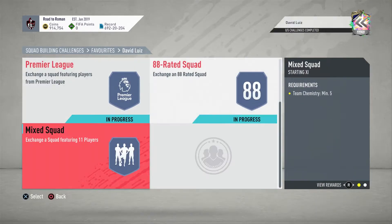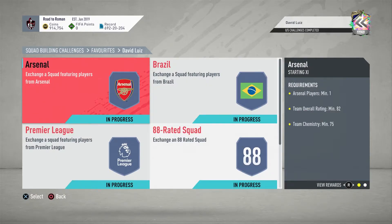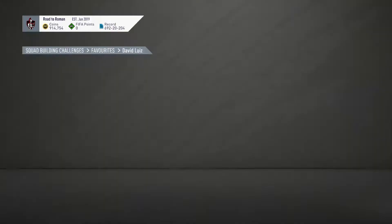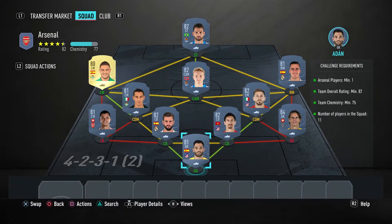So the squads — we've got the mixed squad again, you guys must know the drill on that by now, so that one should be done. Arsenal is the first one; this is about 30k for this team, so nice and cheap. It's just an 82-rated — you need one Arsenal player. Jacka is in there, but there are quite a few 81s from Arsenal, so any would do.